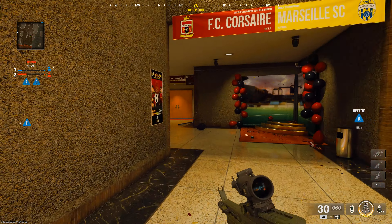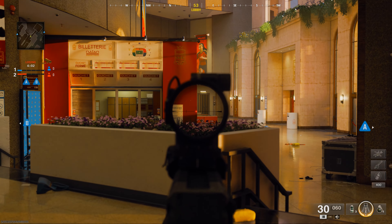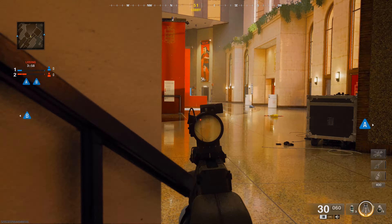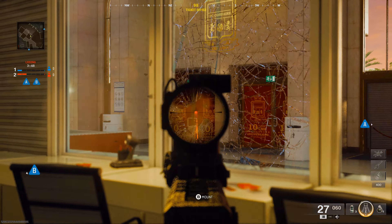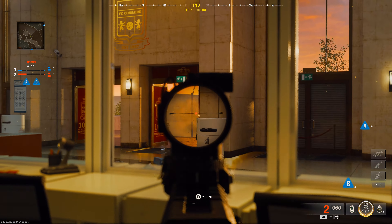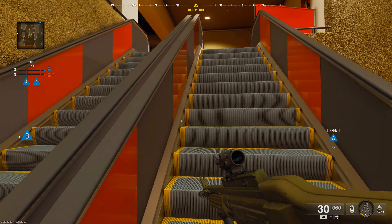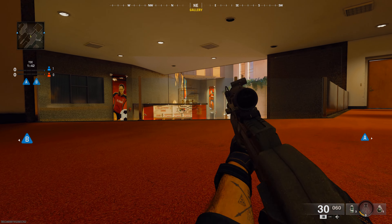For the middle lane, run through these doors, scoot back, and use these flowers as cover to watch the middle lane. Lay down at this rail for a different angle. Push into this building and shoot these doors to see a common spot that the enemy sits at. Run up the escalator and lay down for a line of sight of the middle lane and the enemy rush route to their window.